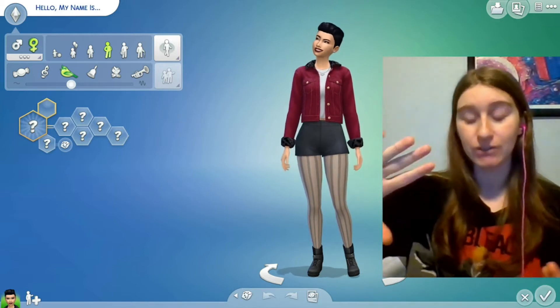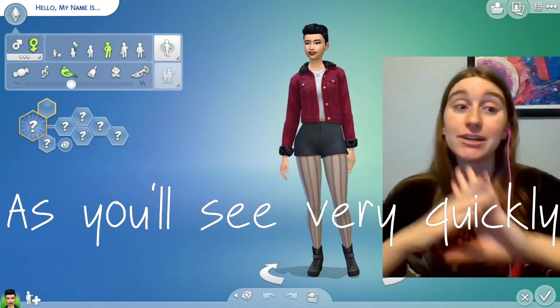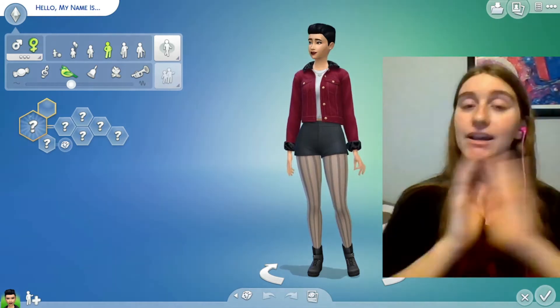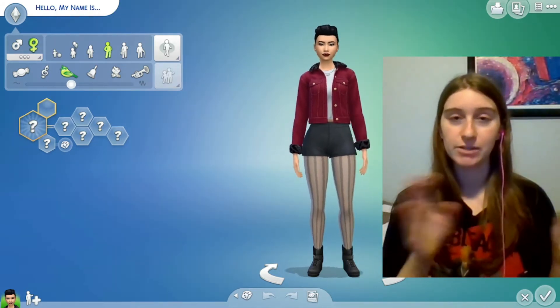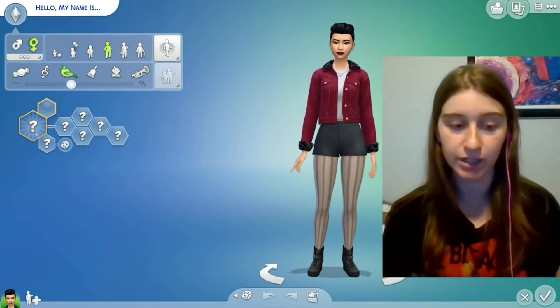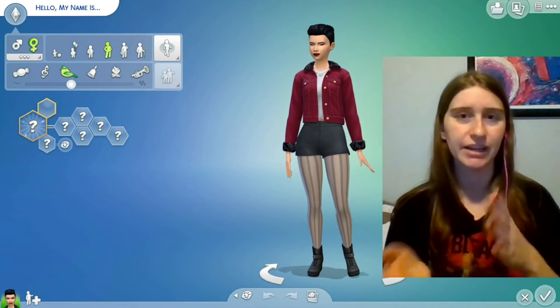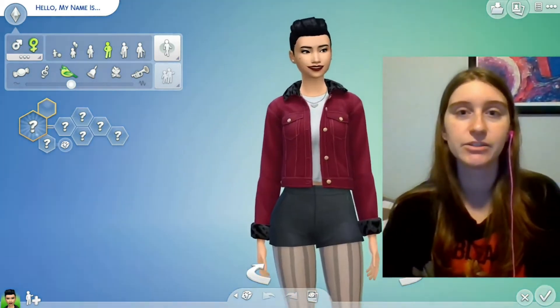Before you guys ask, my face cam is very large because some of my CC clothing and presets do show things I'm not going to show on YouTube. But welcome back, guys. I am doing random genetics, which means I'm gonna randomize everything for a sim three times. All of this is gonna be CC, except for the presets, because I can't randomize only the CC. So let's get into it.